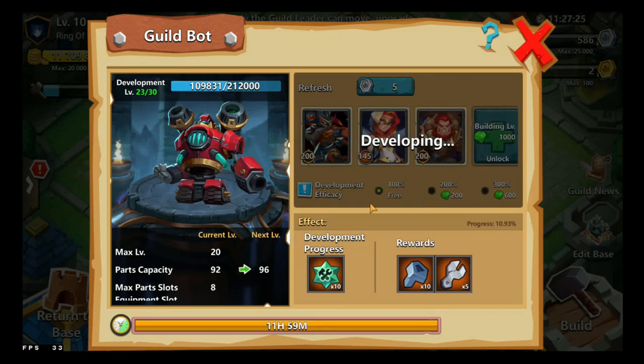Personally I would just go with the free option, because that way you can do it for free daily — it resets every 12 hours. You can gradually build up mech screws to be able to unlock more parts and everything like that. Development is at level 23 out of 30 for our guild.